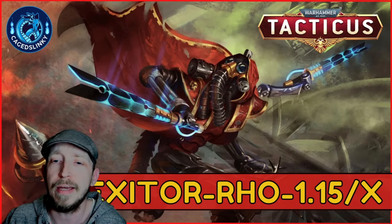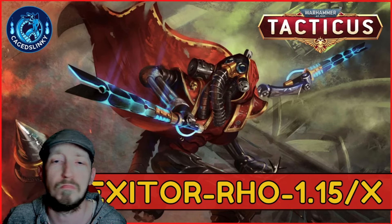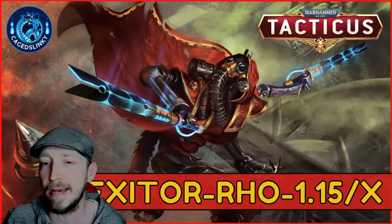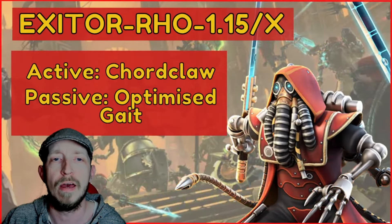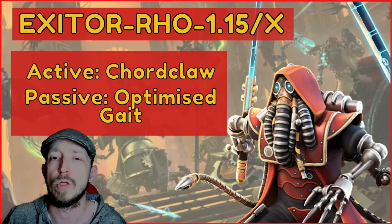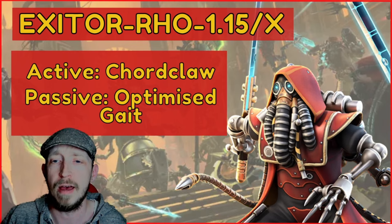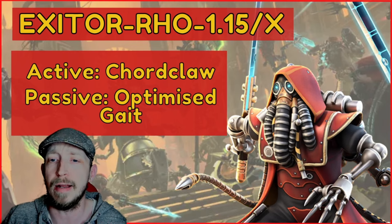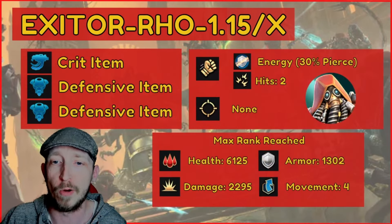The character's name is Exitor RHO-1.15/X — we'll just call him Exitor. He looks amazing. His active skill is Cord Claw and his passive is Optimized Gate, which we'll go through shortly. There's an in-game image of him and he really looks great.